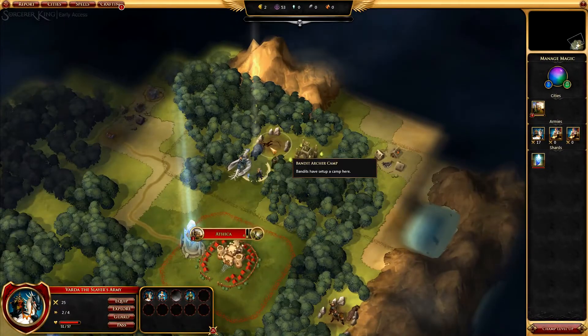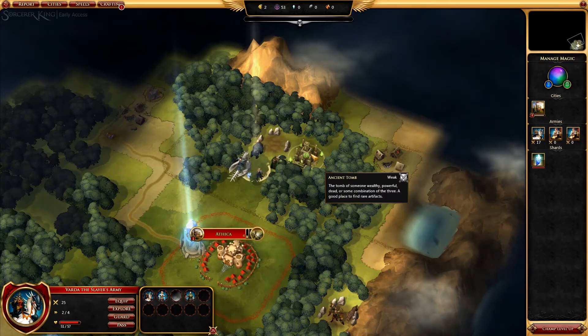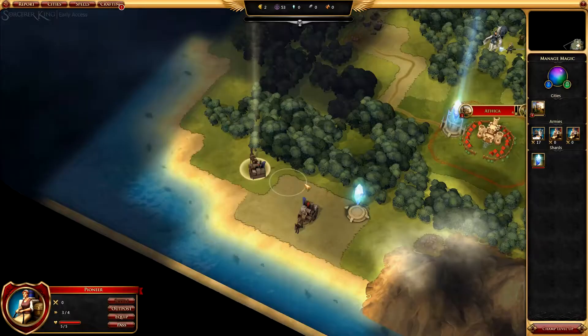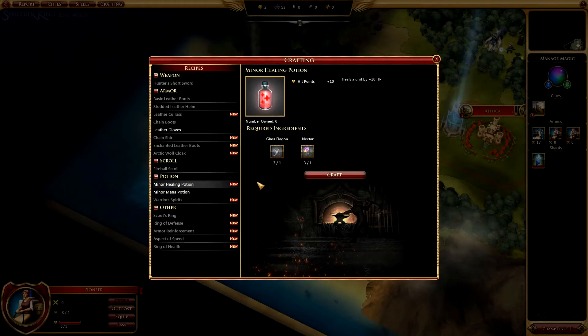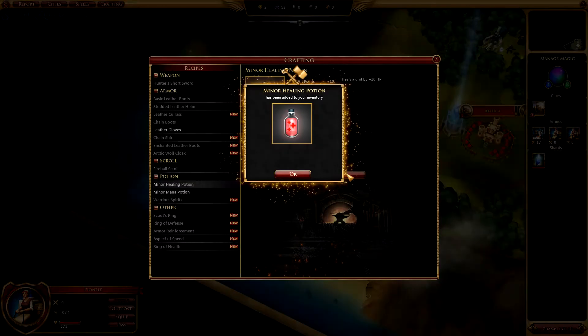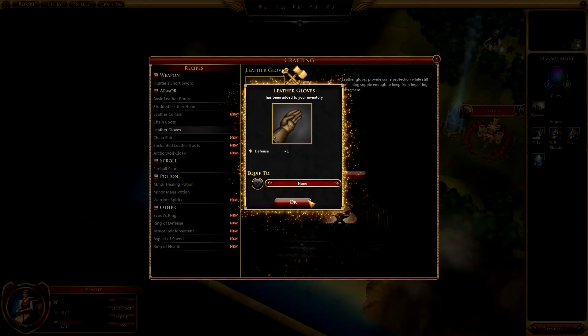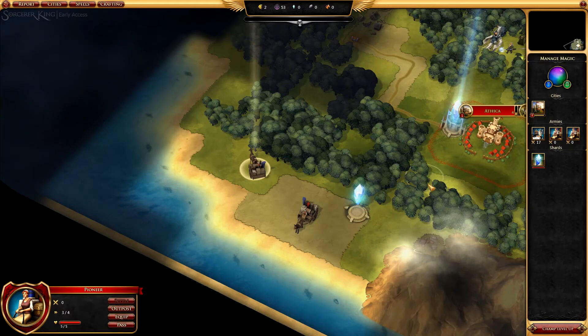So this settlement has now been destroyed and there's an ancient tomb here. Let's get the loot. What can we craft? Leather gloves, some healing potions, and a mana potion — that'll be good. Let's craft them. Leather gloves — again, probably gonna put them on the mage. The scout's probably a lost cause at this point.